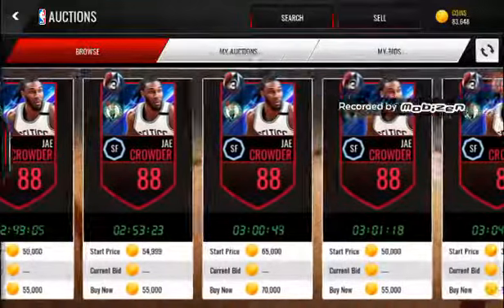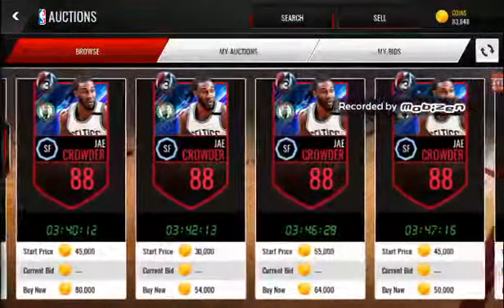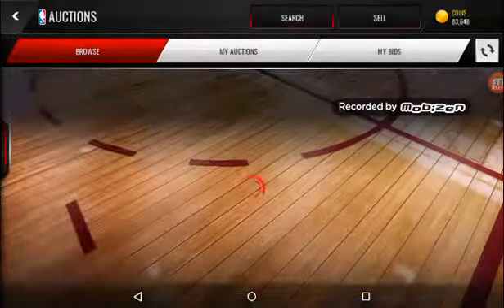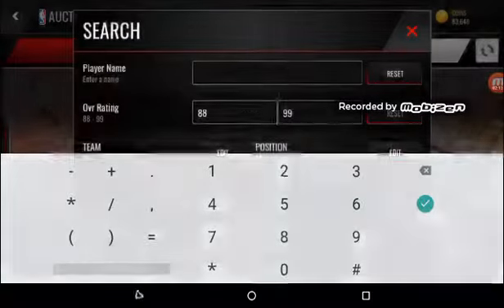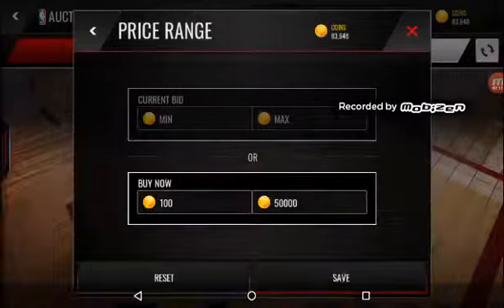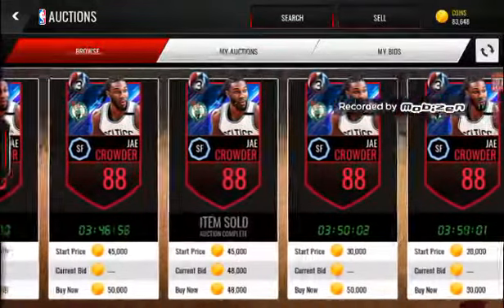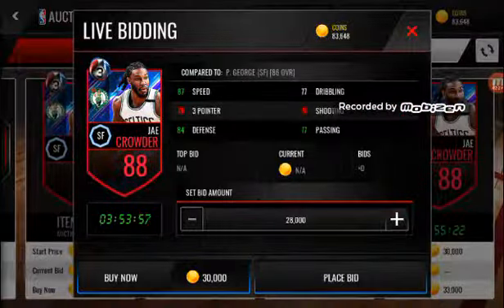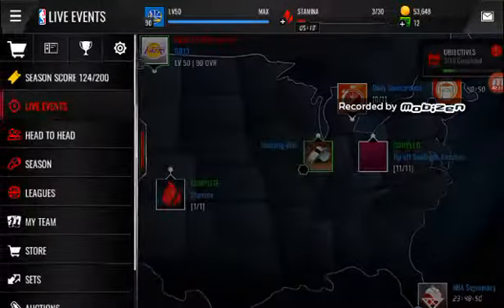Cheapest one is 50k. Are there any 89s first? Check for 89s. So we will take 88 Crowder for — 50k? Oh, he's going for less than that maybe. Oh, 30k — that's probably a snipe. And we get him for 30k. Might have even been a snipe though.